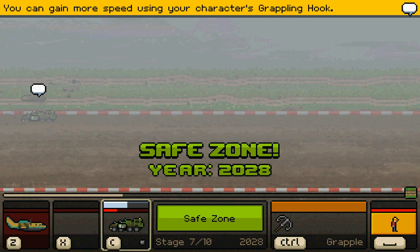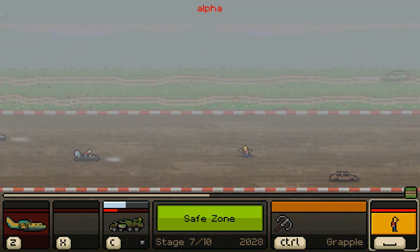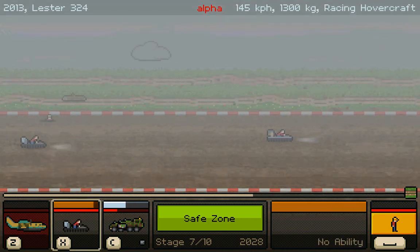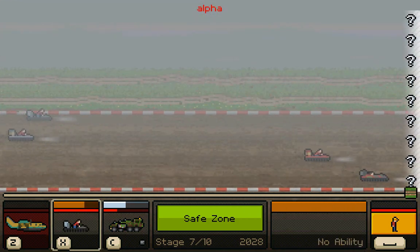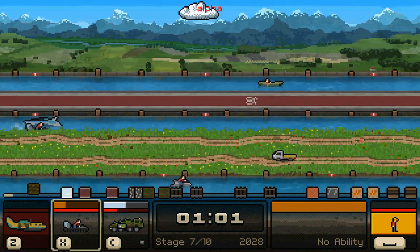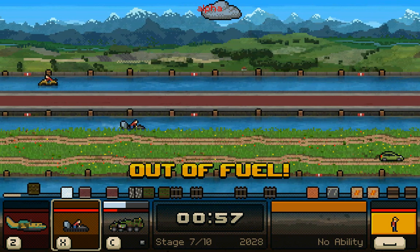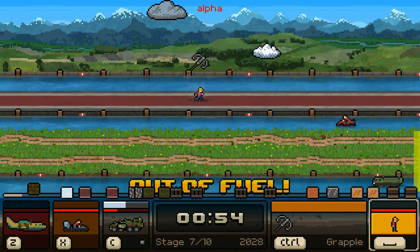You crossed the save zone — the rules don't allow you to do that! Well, we didn't make it. I'll use this boat here. I'm not sure if I will have to use this at any point, but we do have water. And wow, we already ran out of fuel — holy crap.